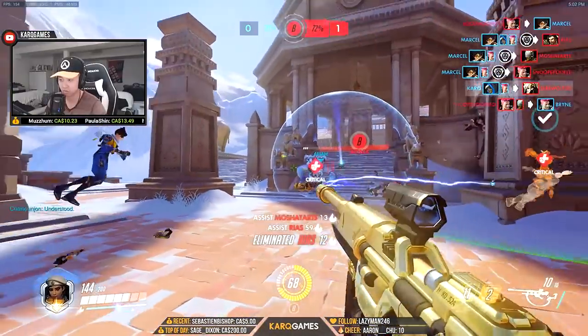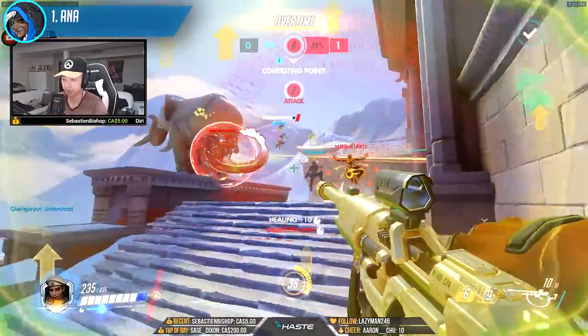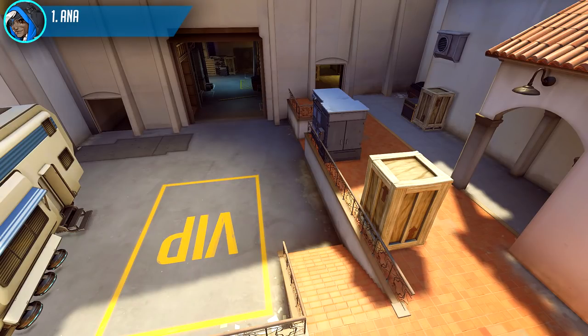Going down the list, first up would be Ana. Very often I get the question of how I've been able to keep a win rate above 50% for Ana in the current meta. What do you do when there's a Winston, Genji, and Tracer constantly applying pressure to you? The common mistake here for Ana is playing in isolation, or in other words staying in the back and away from your team.